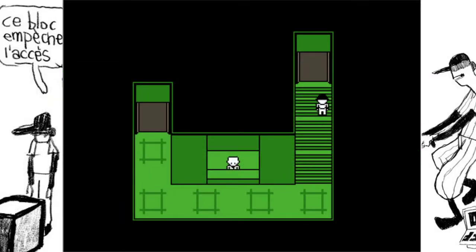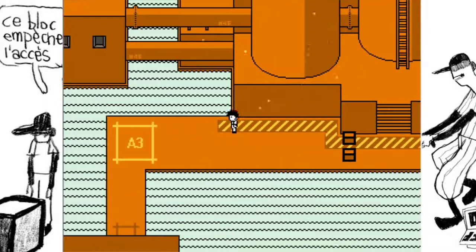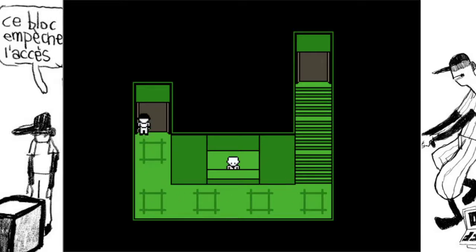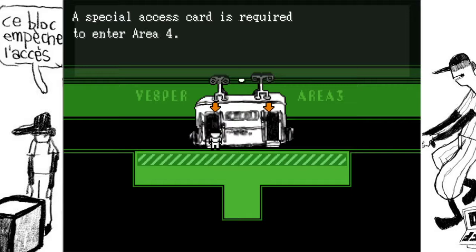It's a lot more industrialized than the other areas. The whole thing is basically this — it's this. Very reminiscent of the Big Shell from Metal Gear Solid 2, not just because it's a big tanker, but also because it's all orange.